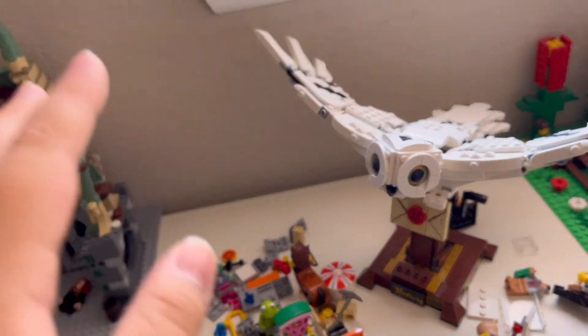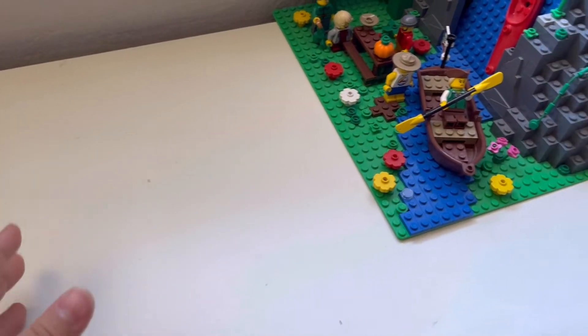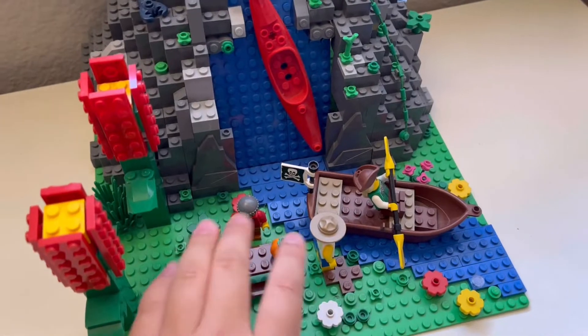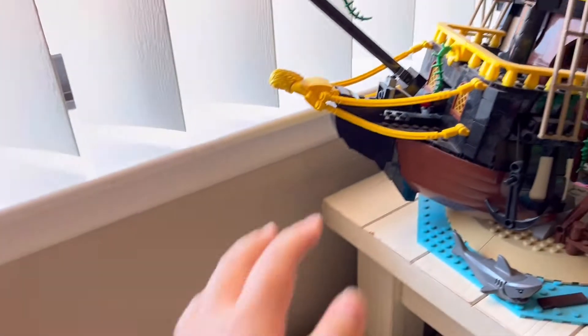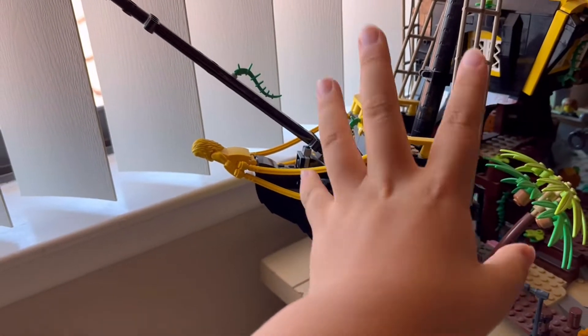Now let's place Diagon Alley over here. We've cleaned the whole space - yes there's a little dust, but I really like the open space. To place Diagon Alley we'll need to remove this temporarily - I'm just going to find it a new home on the other side. We've got even more open space. But to put Diagon Alley here we'll also need to move the Pirates of Barracuda Bay because Weasley's Wizard Wheezes is pretty high and would clash with it.